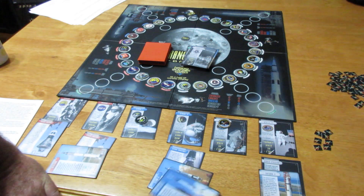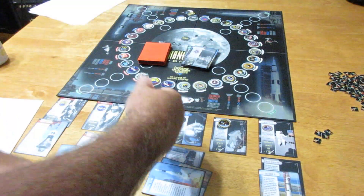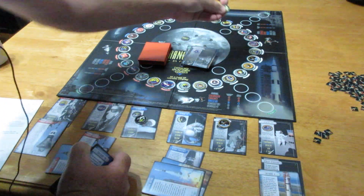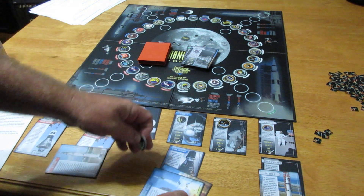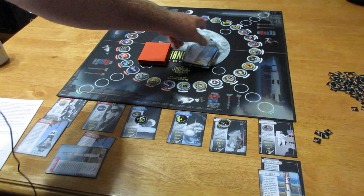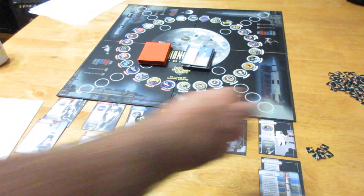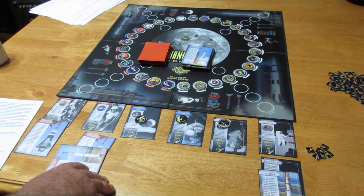The Titan 2 allows me to move four spaces — I need three: one, two, three — to complete Gemini 12. That's Buzz Aldrin and Jim Lovell. Buzz really figured things out on that spacewalk — it was the first U.S. spacewalk, though Ed White did the first U.S. spacewalk before that. I get two fuel bonus, and now I get 12 fuel every turn.